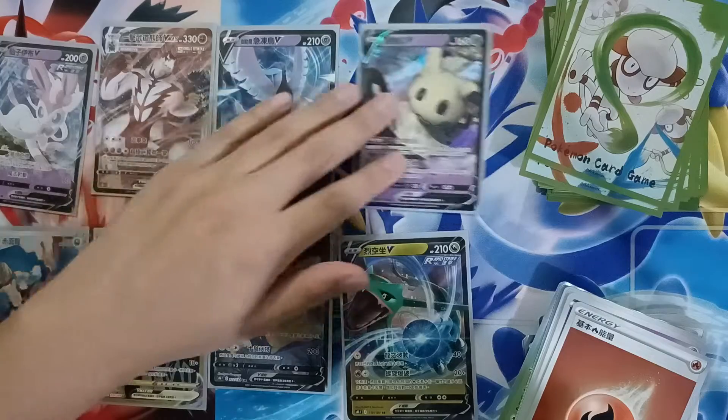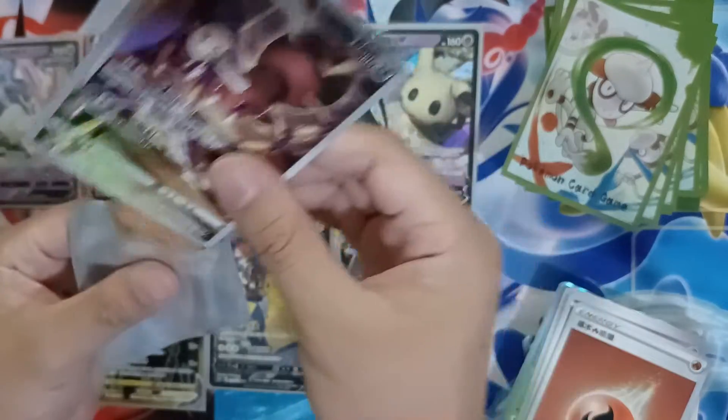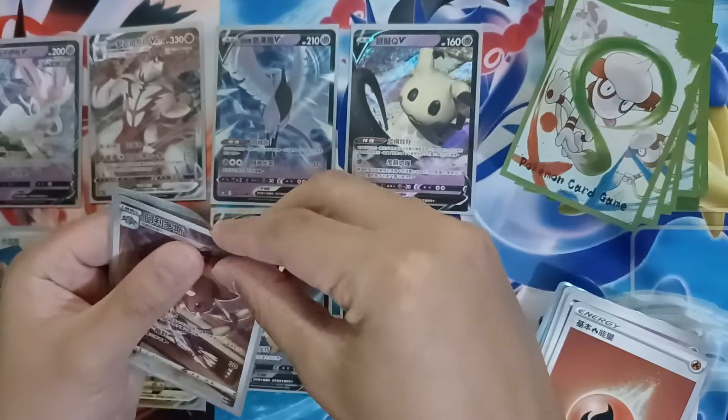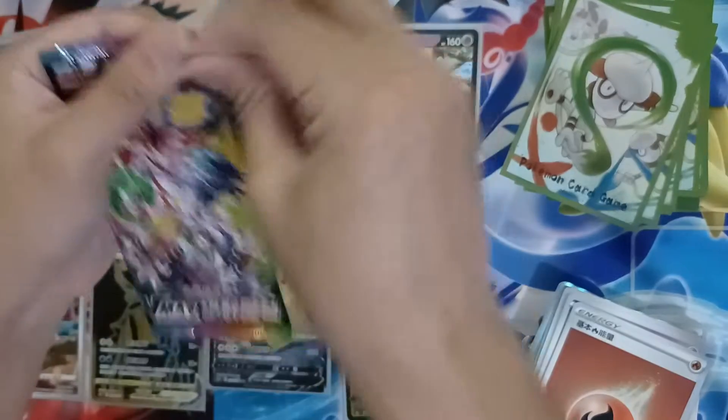Put that here — look at this cool looking Trainer. I think it's Klara's apprentice. Put it over here on top of Sylveon. We have three more packs left — here's what we've got.